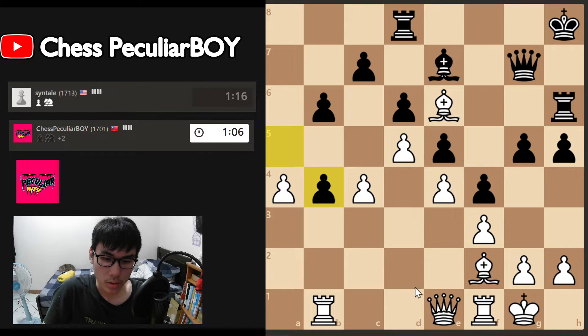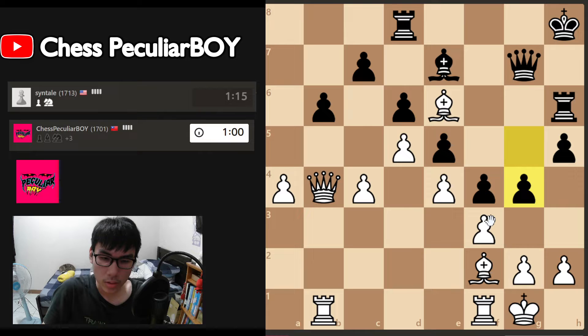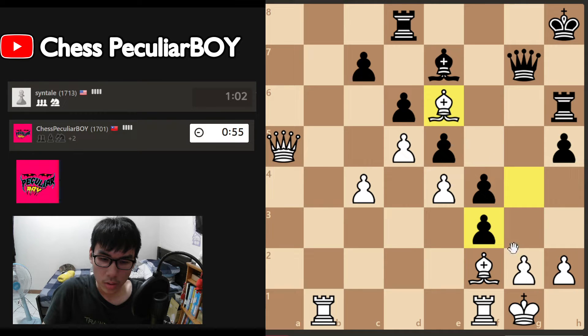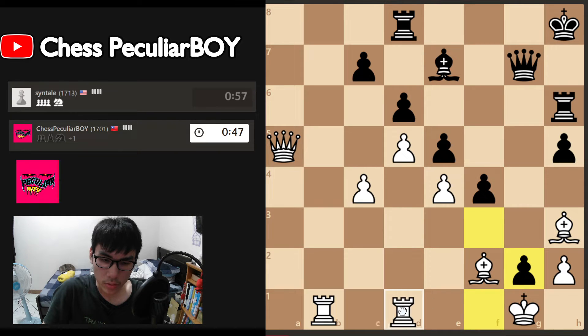Let's take with the queen. It goes there, let me just push, take. We go back. I think just go here and the pawn is a good shield. 47 seconds left. Because you push the pawn, I don't think this is a good idea.